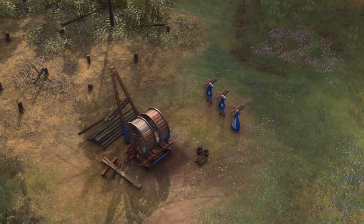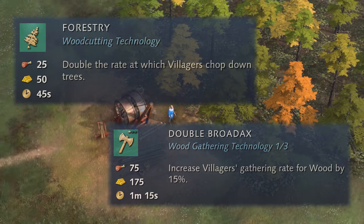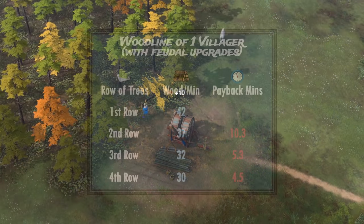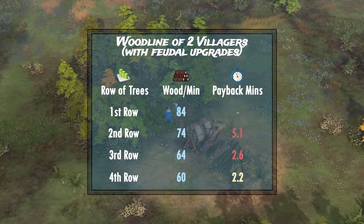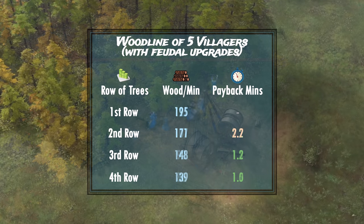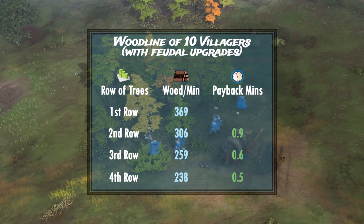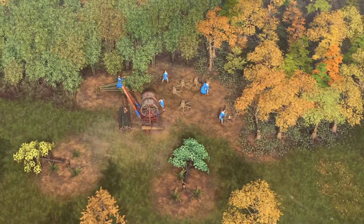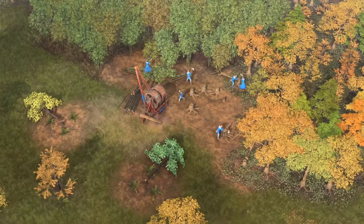All of those numbers were without any upgrades — but what if we research Forestry and Double Broadaxe? For both 1 and 2 villagers, refreshing lumber camps is still not worth it. For 3 villagers, we do see a sub-2-minute payback time on the third row of trees. For a wood line of 5 villagers, there's a 2.2-minute payback time on the second row of trees. For wood lines of 10 villagers, there's a sub-1-minute payback time for the second row and beyond. These numbers may slightly change based on map generation, shape of wood lines, villager micro, and civ-specific bonuses, but this gives a good rough idea.